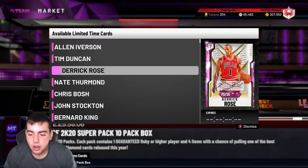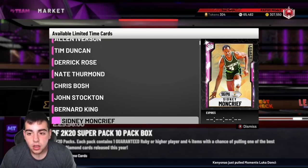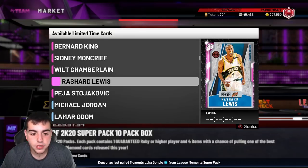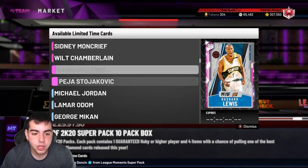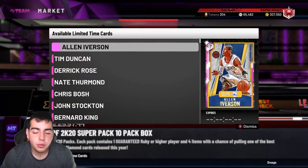These packs are insane — they have pretty much everything in the game. This is why I was waiting; I knew they would drop something crazy for New Year's. Everything I bought and invested in has been destroyed, but they've got Ultimate packs, they got MJ, they got Lewis, they got Wilt. We can pull 20 packs now.